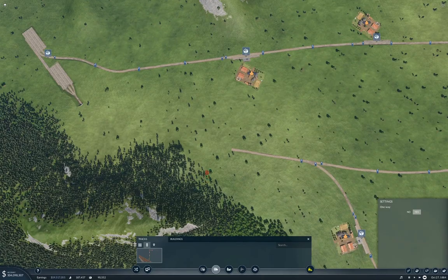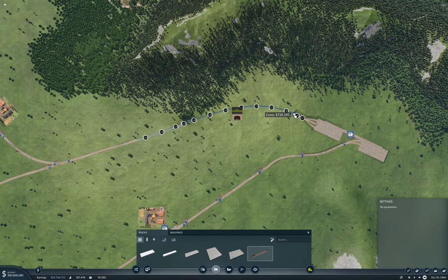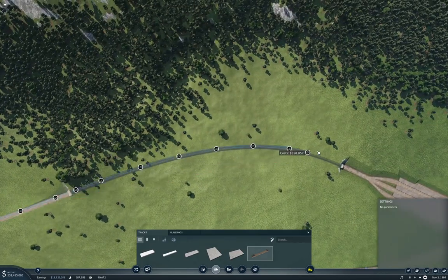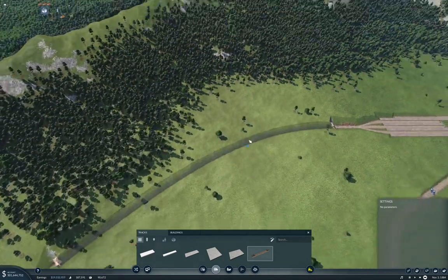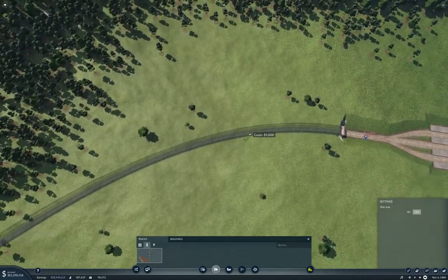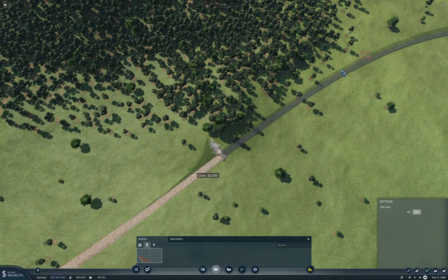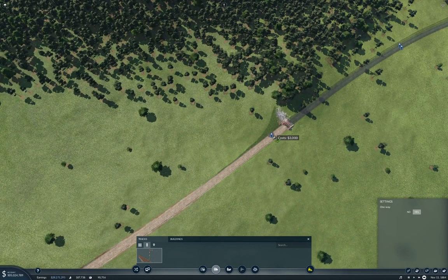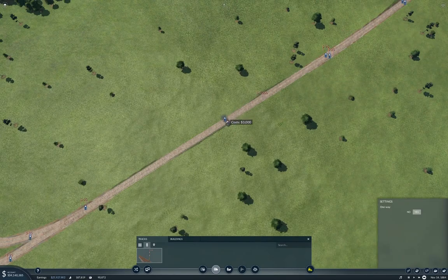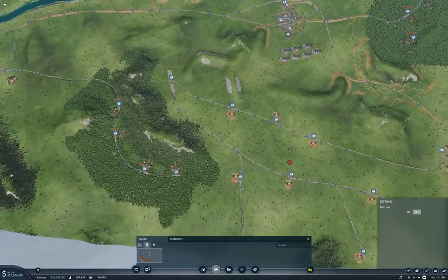I think that's got that — now we just need to connect it up to there. And that tunnel will do. Now, we clearly have a diverger there — like that, like that, like that. That's got those tracks plumbed in.